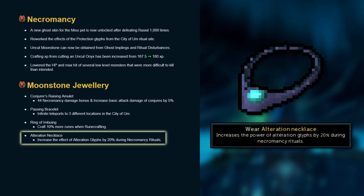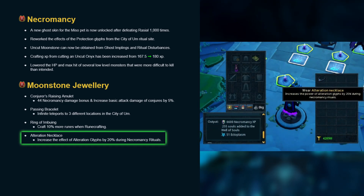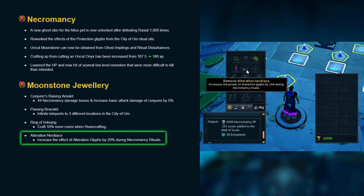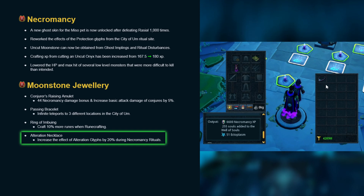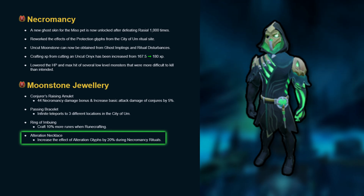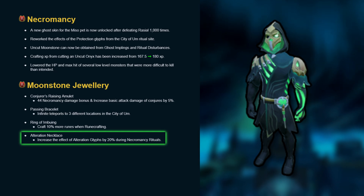Alteration necklace increases the effect of alteration glyphs by 20% during necromancy rituals. This can be up to a 15% increase in souls obtained through communion rituals, depending purely on how many multiply alteration glyphs are used and what tier they are. You could get extra material from Inversion soul rituals if you delay making the armor and weapons, but I don't think it would make a big difference either way.